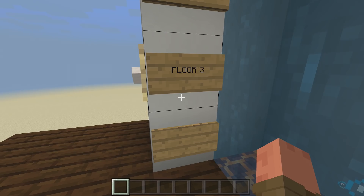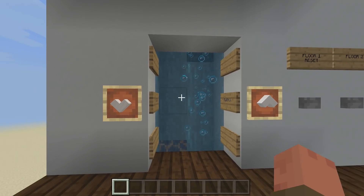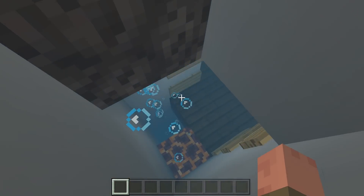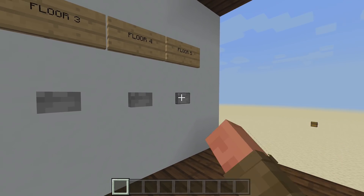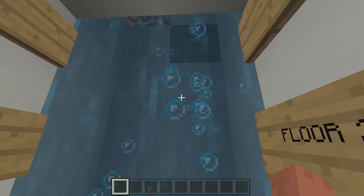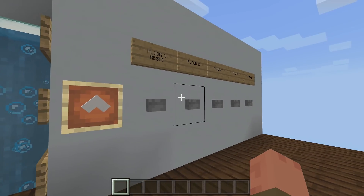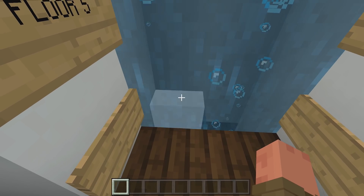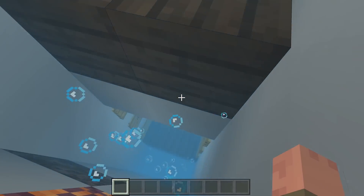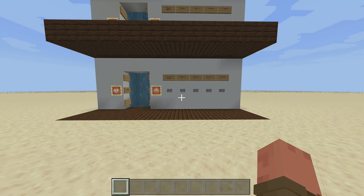Let's go back down to floor two — go into the left-hand side of the bubble column elevator and we'll go down to floor two. Now let's say we want to go all the way to the top, floor five — click floor five and we'll be shot all the way up. Of course if you want to go back down, just click floor one and wait a bit, because the higher you go the more time it takes. We'll go all the way back down to floor one.